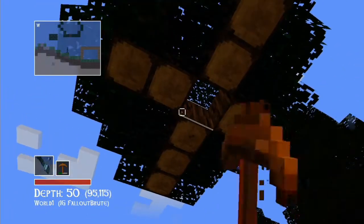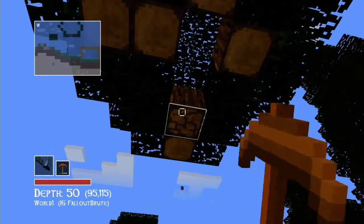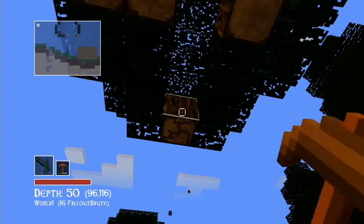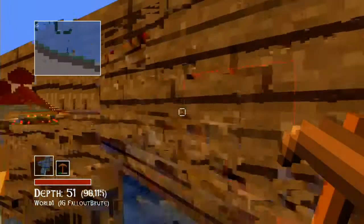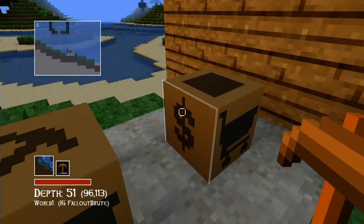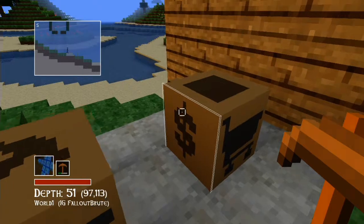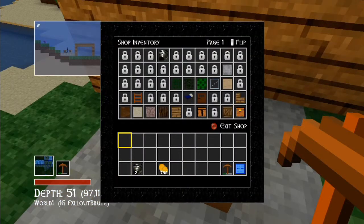So we're just gonna get some more of this wood and then buy some new tools. I don't want to buy an iron pickaxe yet — I don't think we have enough money, and I don't want to just be mining the whole time trying to get it. So I'm just gonna buy two pickaxes.